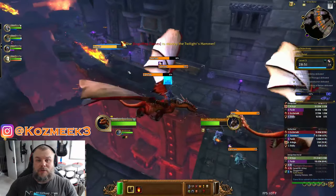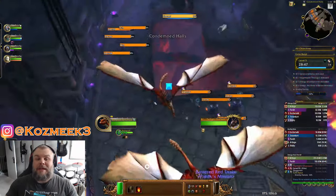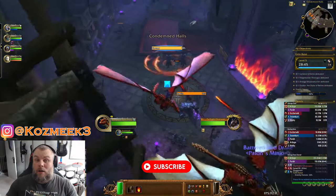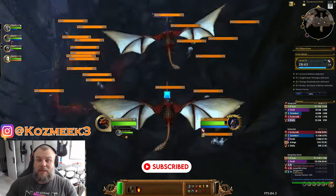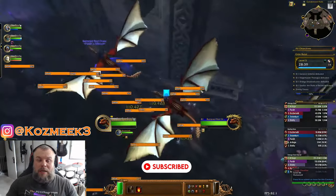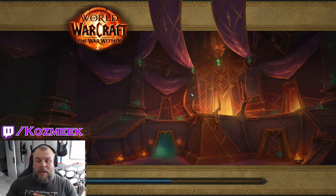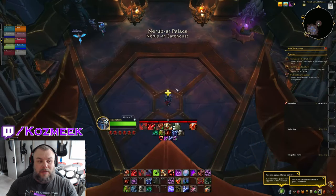Blizzard initially was supposed to release two bosses — Ulgrax the Devourer and the Bloodbound Horror. It's kind of funny, they messed up and released all of the bosses except for the two they actually needed. So outside of the challenges getting into the raid, once we were in, I took the time to go from platform to platform to see what each boss platform actually looks like. Let's take a quick look.